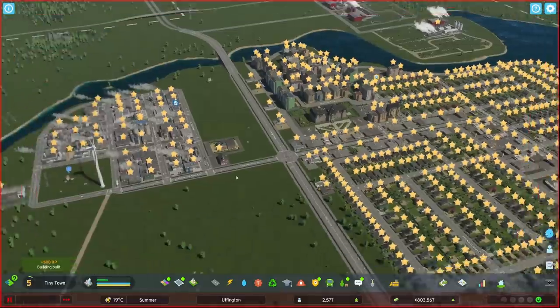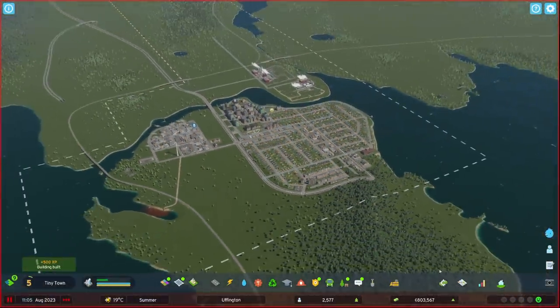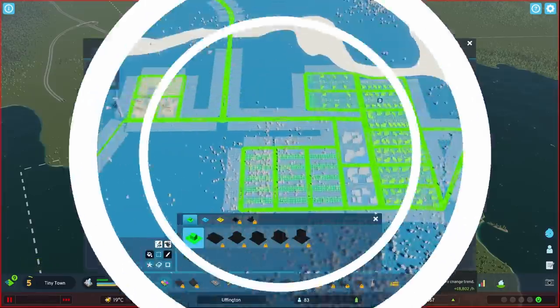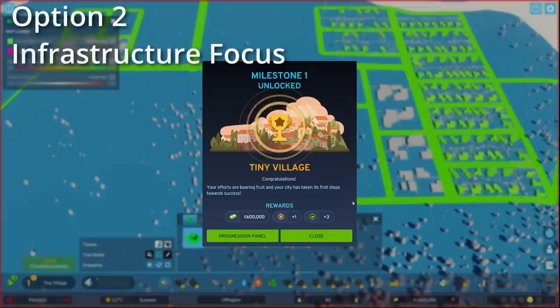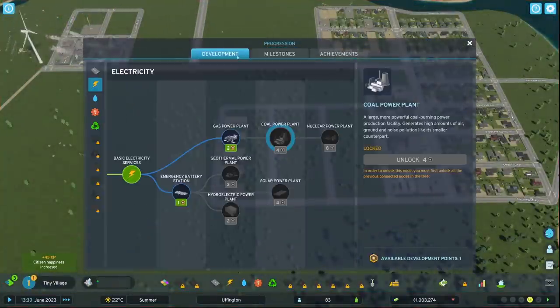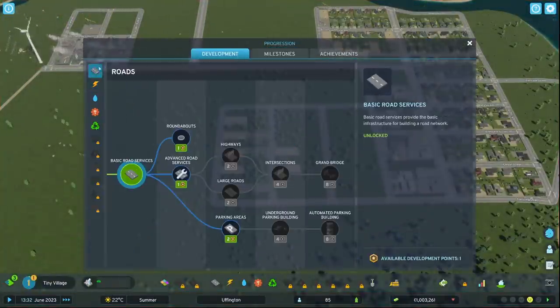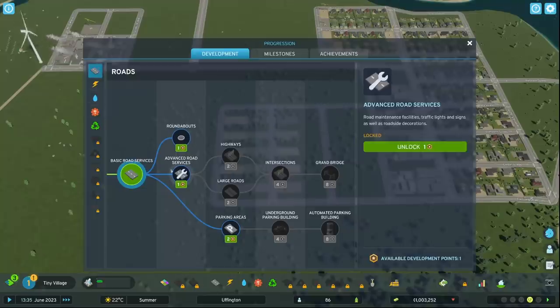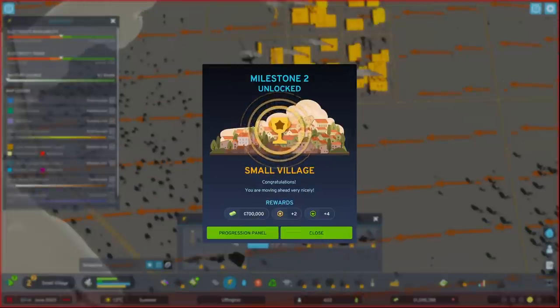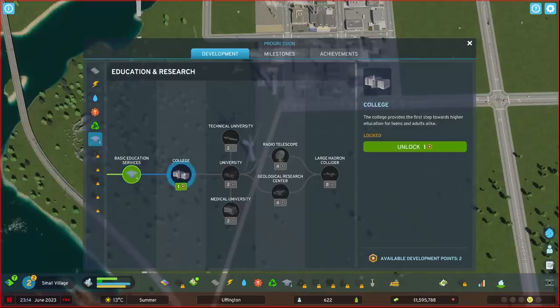Alternatively, for those looking to build infrastructure rather than get out of your deficit quickly, you'll want to take road services at level one. This is great early game as it allows you to focus on improving and optimizing your roads as your city develops. Level two unlocks education, and getting well-educated people into your city should be a priority early on — they'll pay more taxes and allow you to maximize the efficiency of your services and industries.